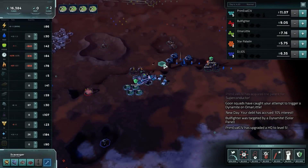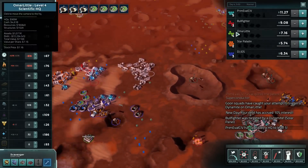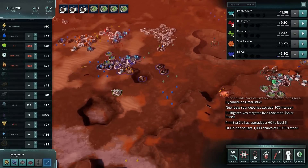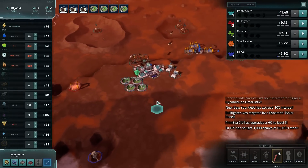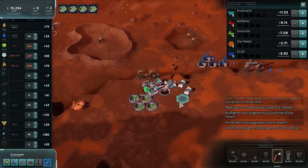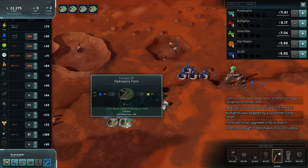Maybe a few too many there. We can always switch them over to something else if that doesn't seem quite right. And defended for another twenty-two. Let's grab another dynamite. Still on the water. We can turn the ferns back on.